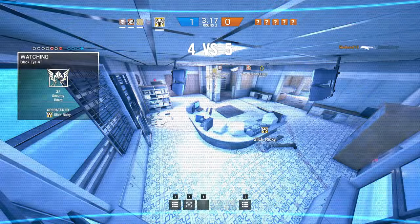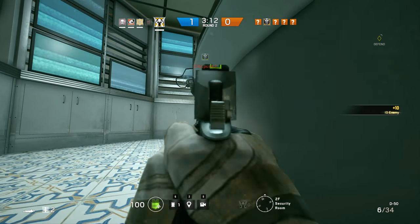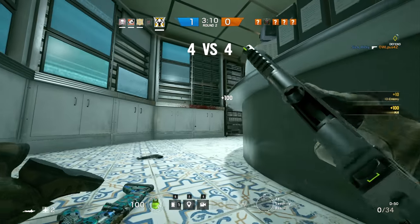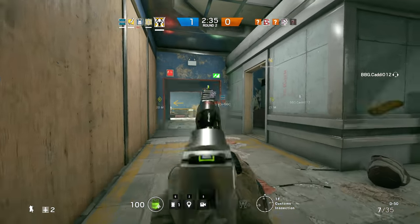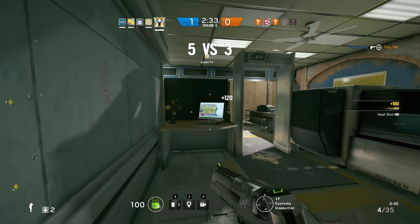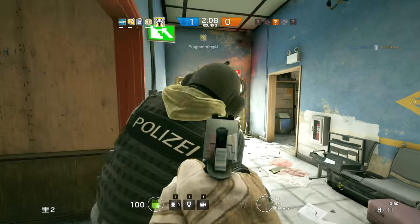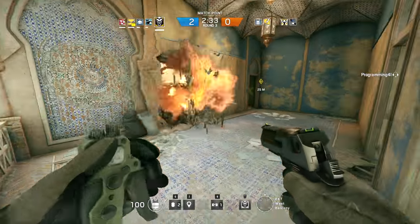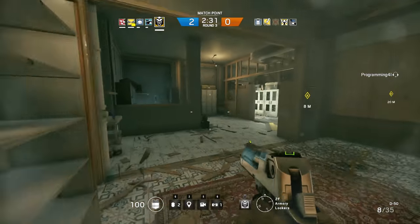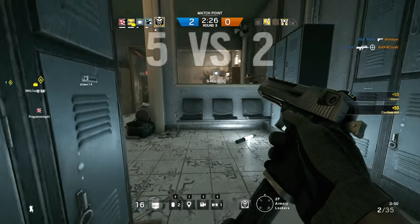If I need to be precise because the enemy is across the hallway and the only reliable way that I'm going to be able to drop them is with headshots, that's where the Deagle starts to struggle. Because of that substantial recoil, I have to let the gun settle down even before I can see their head again, and that gives the enemy plenty of opportunity to riddle me with bullets and quickly take me out. That said, when I was finally able to make it work and manipulate this into my favor, it made it all the more gratifying when I did start to secure these kills.